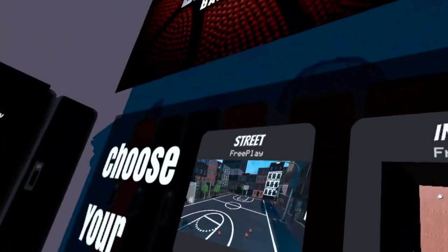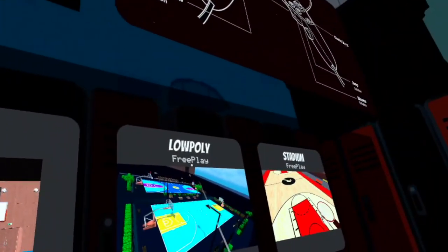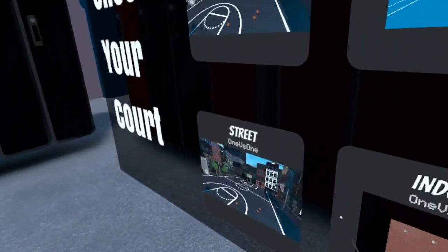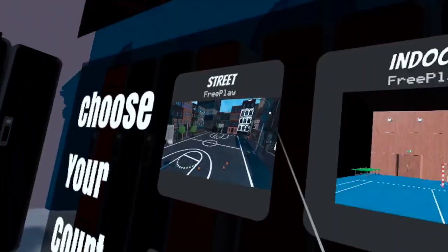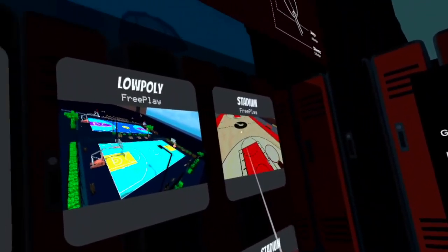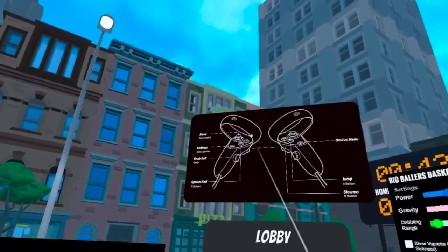We got to choose your court: street, indoor, low poly. There are a few choices — it looks like we can only do the top ones, so let's do the street court and see.